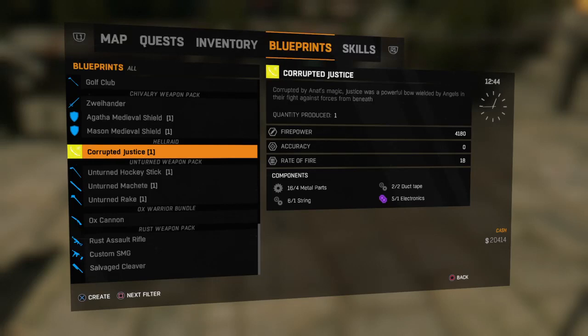Here we have the Corrupted Justice Bow in Dying Light. Let's go ahead and craft it — you need a metal part, string, duct tape, and electronics. Here we go.